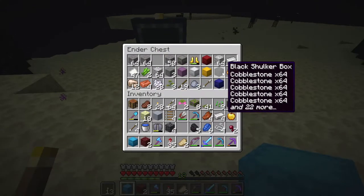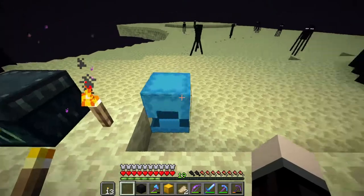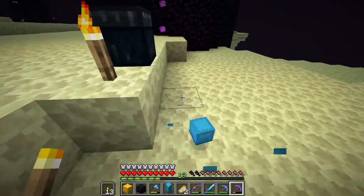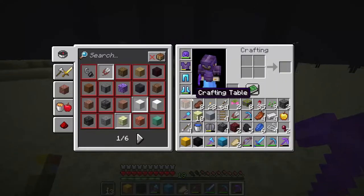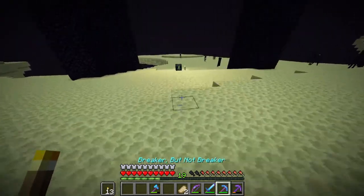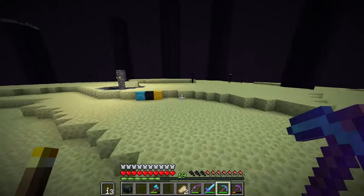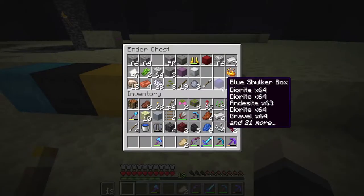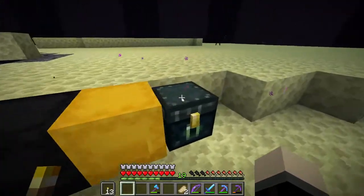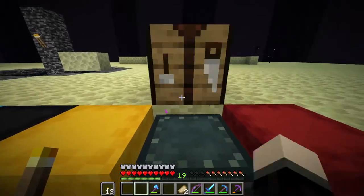We're gonna do the moss blocks first, going through the outsides. I need to sort out which shulker boxes are which, so I'm just gonna move all of these up into this middle area. Once that's done we can go and start working on the big part of this project, which is really gonna be what takes the longest. On the inside I'm not gonna keep it as-is — I think I'll turn it to end stone for the theme.